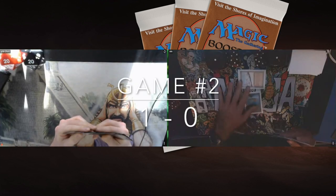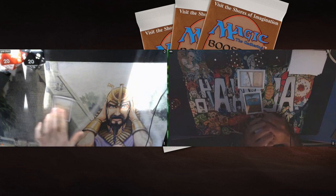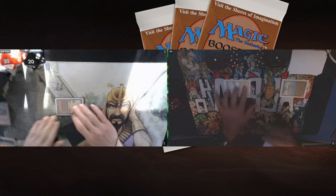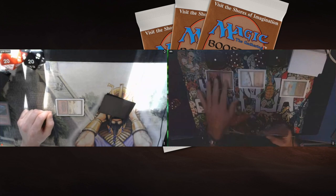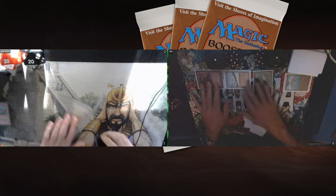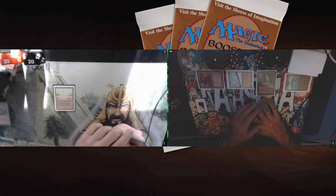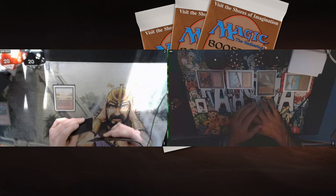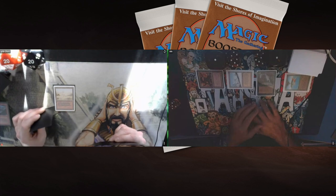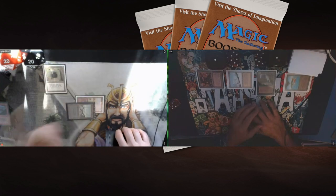Game number two. Guillaume starts with a Birds of Paradise turn one. Rob immediately Bolts the Bird — one of the most old school moves you can make. Let me know in the comments what you think is the most old school move — turn one Ancestral Recall perhaps? Guillaume plays Sylvan Library — a pretty decent start. Unfortunately the Bird couldn't stick, because then he'd have had three mana for an Ice Storm or Stone Rain on turn two.